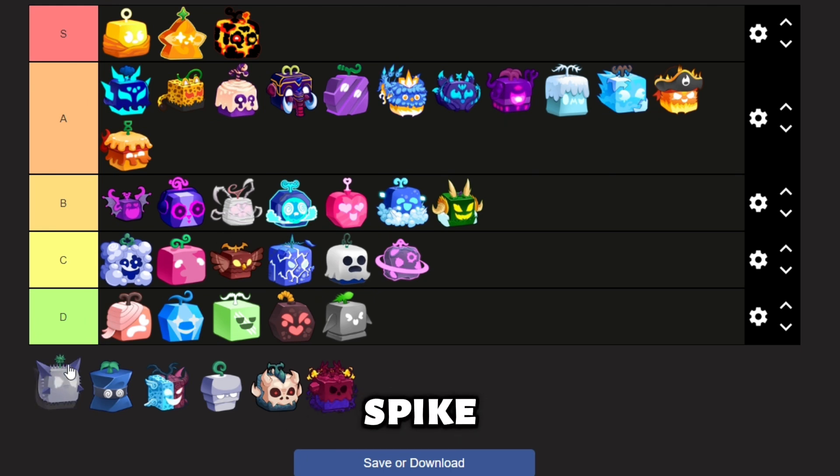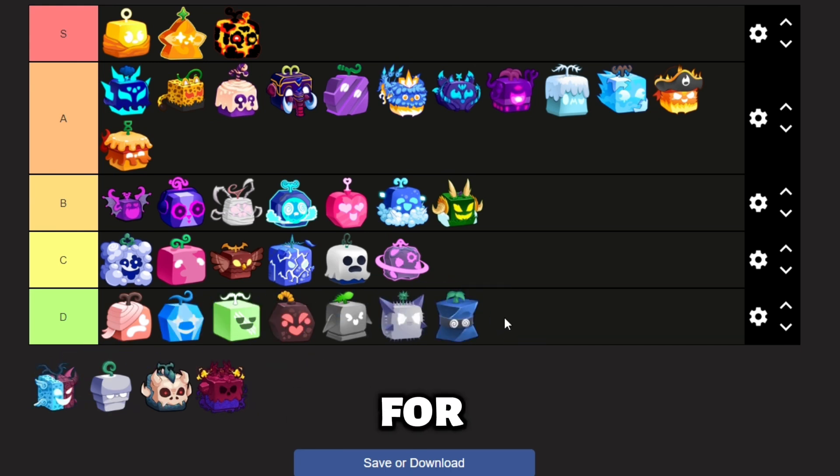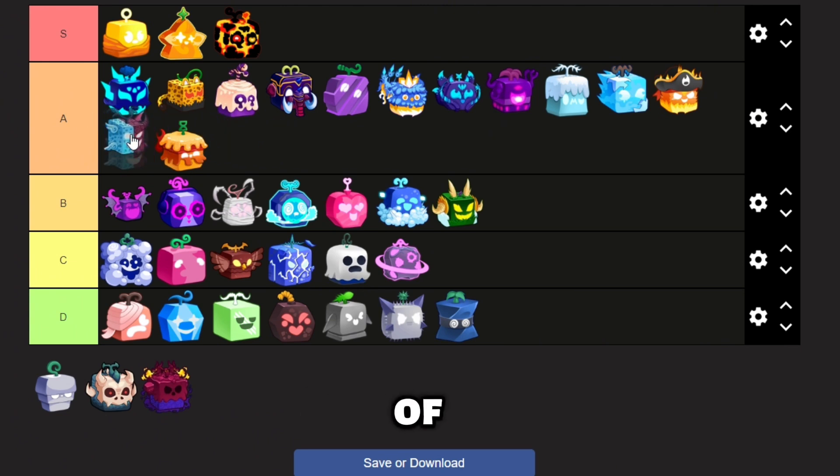Next is Spike. Spike is just bad — bad damage, alright mobility, and not good for grinding. Spin is up next. Spin has decent mobility but is trash for grinding. Next up is Spirit. Spirit is pretty good for grinding because of its ability to spawn its own minions.